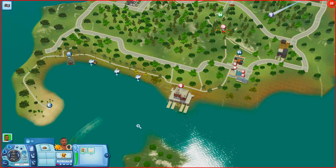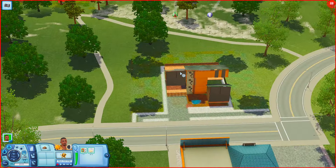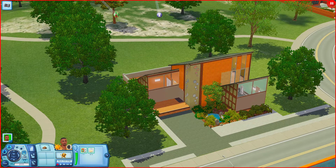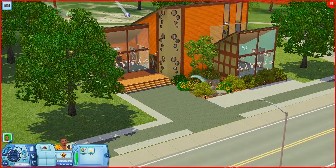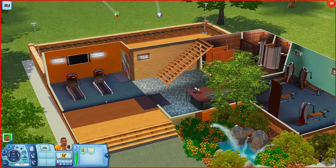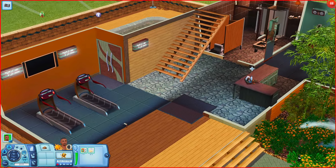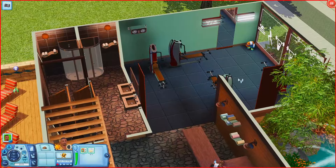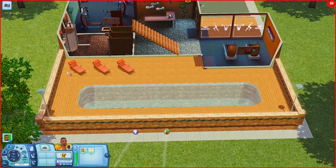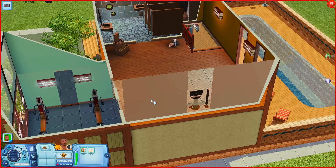Over here we have Mr. Crunch's Fitness and El Caldero Magico, which looks like an elixir shop. I think Mr. Crunch's Fitness might just be the pre-made lot that comes with Town Life Stuff. You have your treadmills, a bathroom, weight machines in the corner, a pool with lounge chairs, and upstairs a stereo with bathrooms. So yeah, this is just like the pre-made one — but if you need a gym you can always come here.